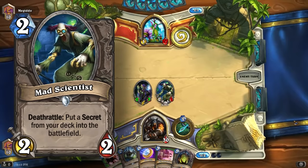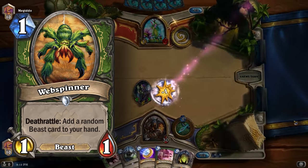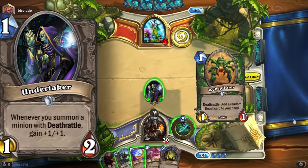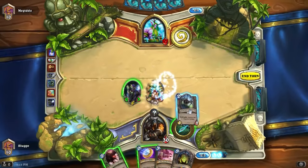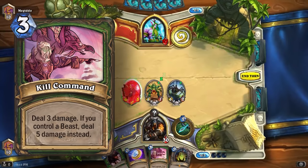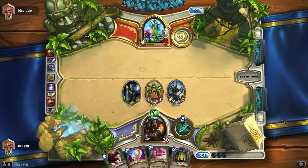Cards like Mad Scientist, Haunted Creeper, Leper Gnome, and Web Spinner were all really efficient Deathrattle minions that Hunter could use to snowball the game out of control. And even if you dealt with the Undertaker, the amount of damage the Hunter could do from hand was rather insane. Eaglehorn Bow, Animal Companion, and Kill Command were just a few cards that could completely dominate you from hand even if you were able to clear the board.